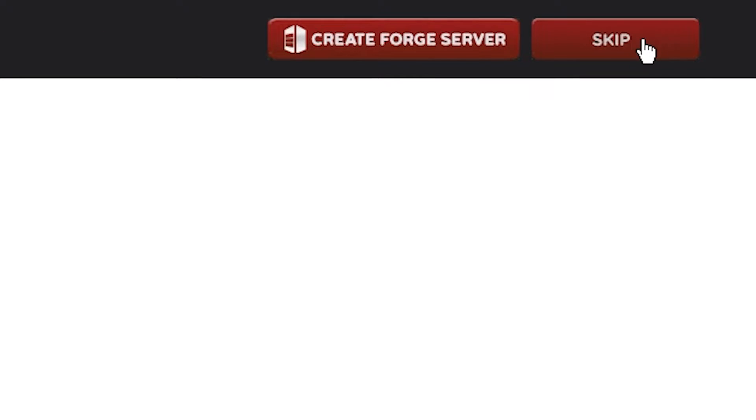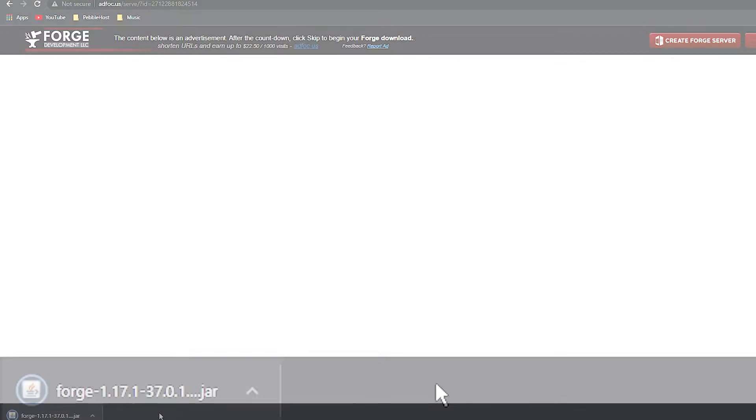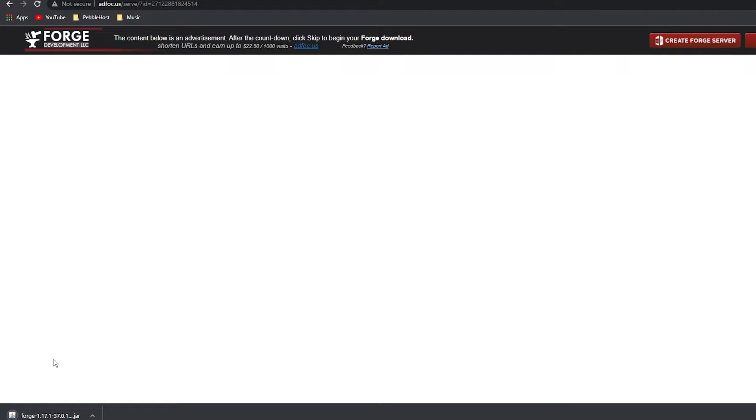It will then take you to this page. Some ads may come up but just ignore them — just wait until the five seconds is up and in the top right corner you can go ahead and click Skip. If you then look in the bottom left it will show you that you have downloaded Forge.